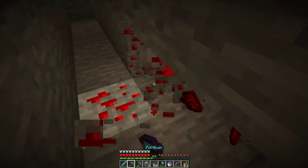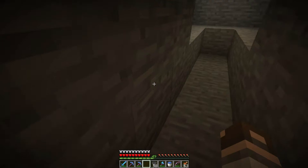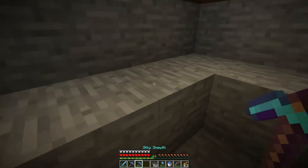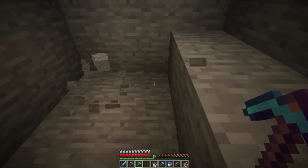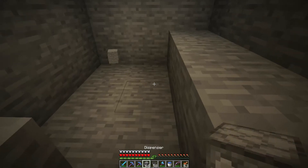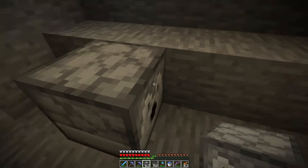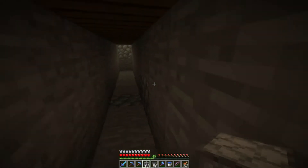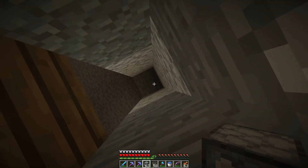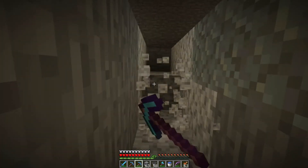I should probably pick that redstone up — like I said, we're not rich yet. All right, so this spot right here is going to be where we stick a dispenser, and we're going to feed from both farms into this. It's going to spit into a water stream over into an elevator right here. Actually let's go back one more and we'll put a glass wall in front.